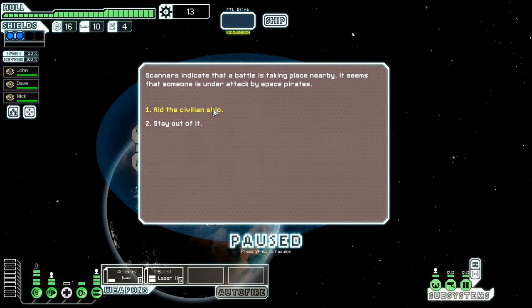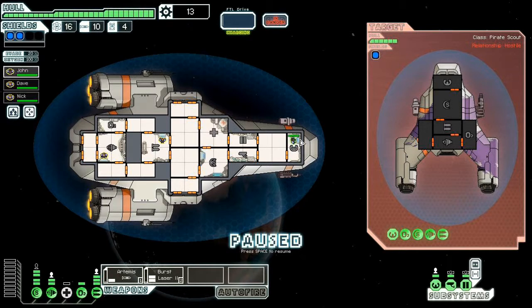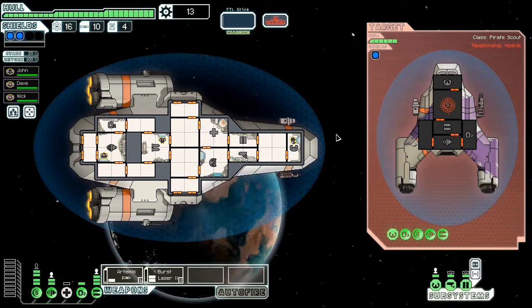It's a little space pirate-heavy sector. Well, it's wartime. Aid the civilian ship. Samus is on sabbatical this month. Power up your weapons and engage the pirate ship. It is a class pirate scout. I've developed sort of a procedure — let's follow it. Federation regulations clearly state to immediately attack, regardless of situation.